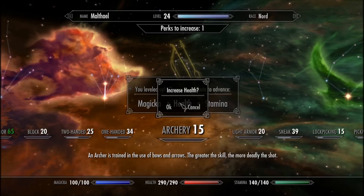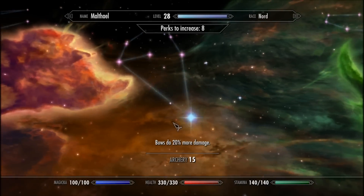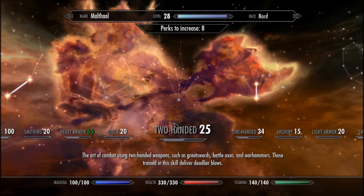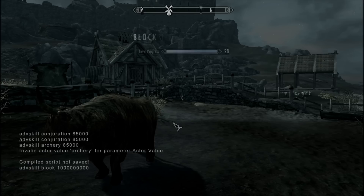And yeah, you can just mass do anything you really want there. Let's do Block, just to show you that more than one thing works. Let's see if I can jump from level 20 Block to level 100 in the first try — Block increase to 100. So that's how you get it: you just multiply it by one with a shitload of zeros, and you're good to go.